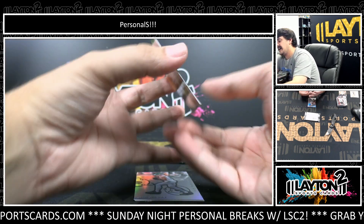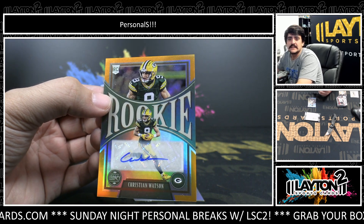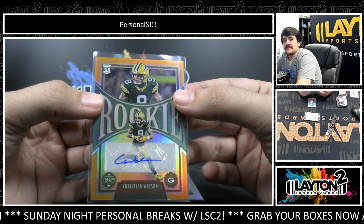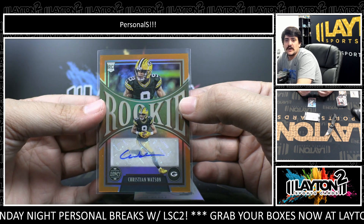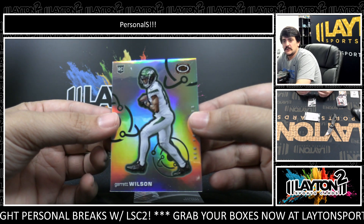It's a 35. Nice one here. We've got an Orange Rookie Auto out of Legacy — Christian Watson. Solid rookie receiver there for the Pack. Should be open for Jordan Love this year quite a bit. 2 out of 35 on the Christian Watson. We've got a Silver Dinagon, Garrett Wilson.